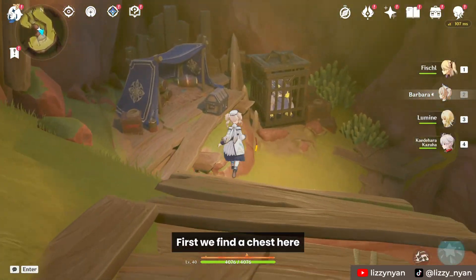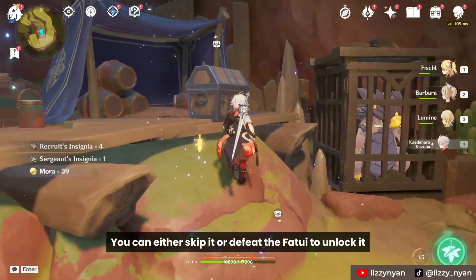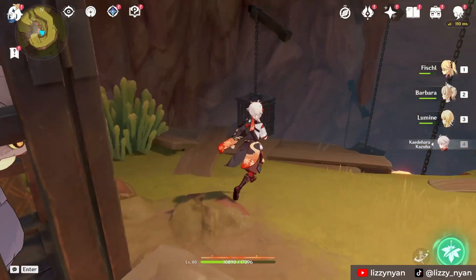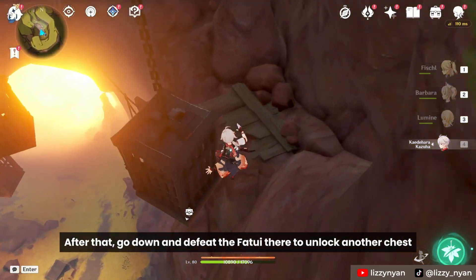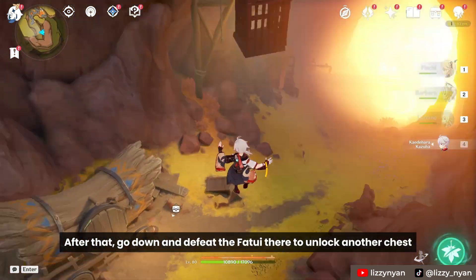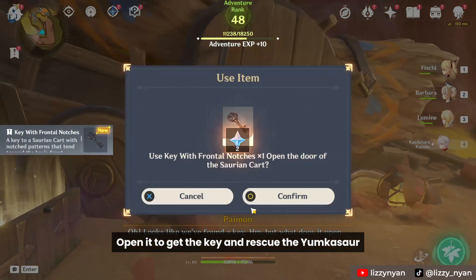First, we find a chest here. You can either skip it or defeat the Fatui to unlock it. After that, go down and defeat the Fatui there to unlock another chest. Open it to get the key and rescue the Yunkasar.